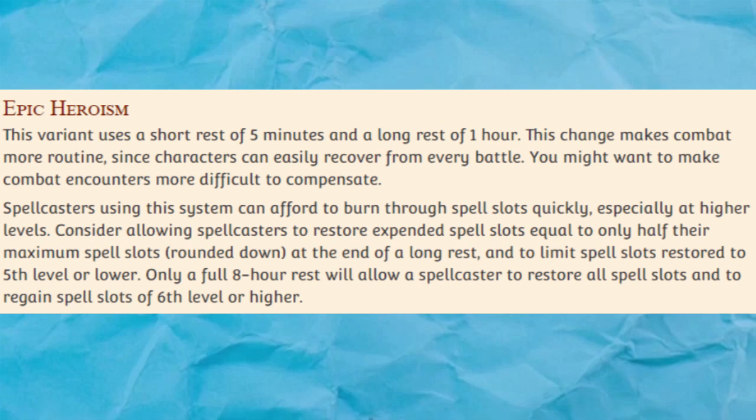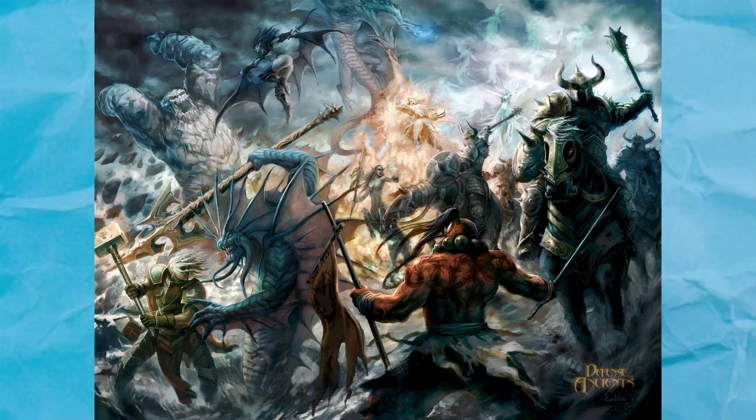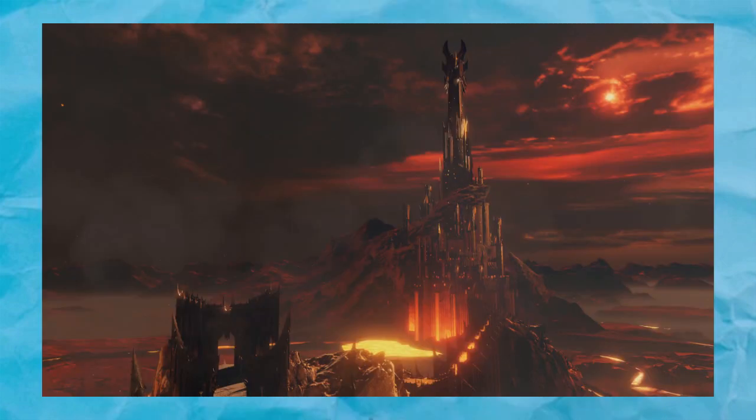For example, it makes sense for someone who grew up in a royal court to be proficient in persuasion, and probably deception, but not necessarily sleight of hand. However, the same character might be familiar enough with high fashion that they know the right way to reach into someone's suit pocket and grab a purse without them noticing, and therefore get to use their proficiency bonus in that specific situation. When used sparingly like this, background proficiency moves up to B tier.